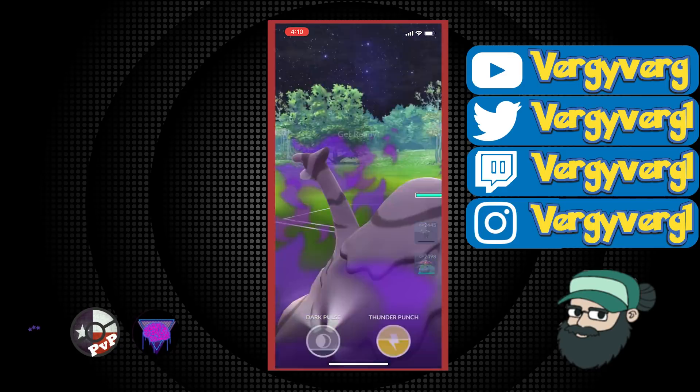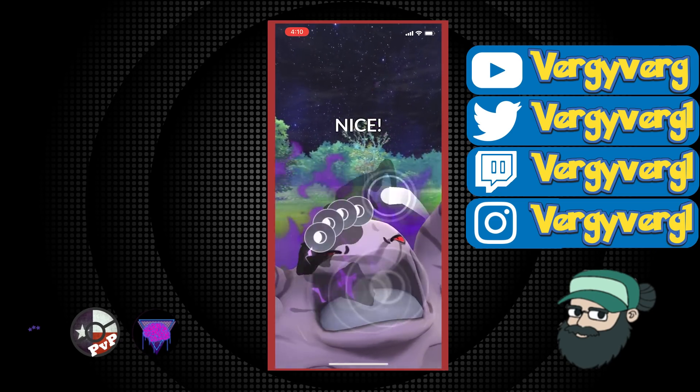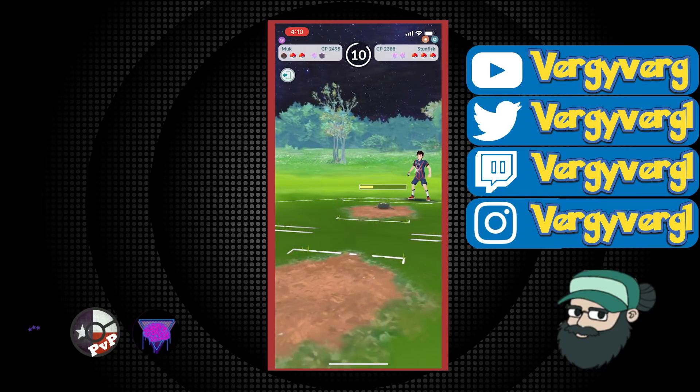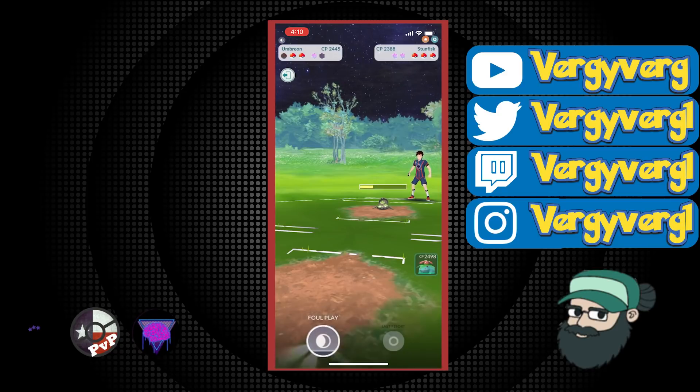At this point I know exactly what I'm going to do. Whether they shield this or not, I'm going to let them KO our Muk, and then I'm going to come in with Umbreon, throw that Foul Play, because this is the only safe point to use it. Not going to catch any fast moves or anything — coming in fresh. I know I have the move, throw it, and then switch back into Venusaur real quick.